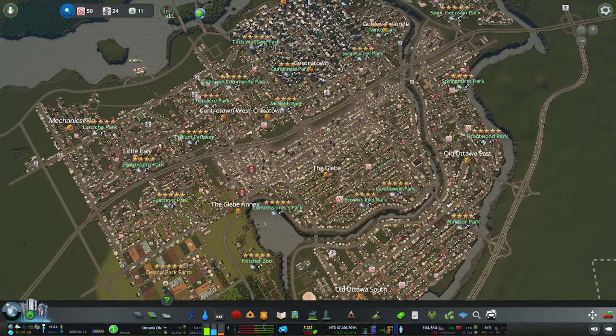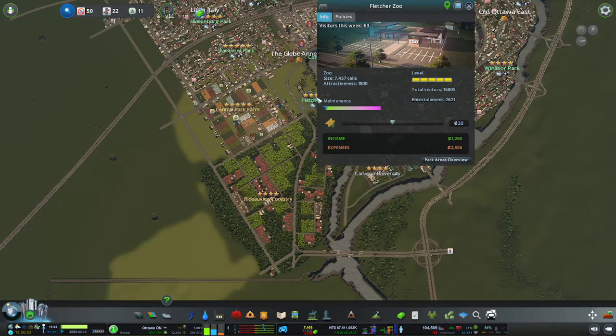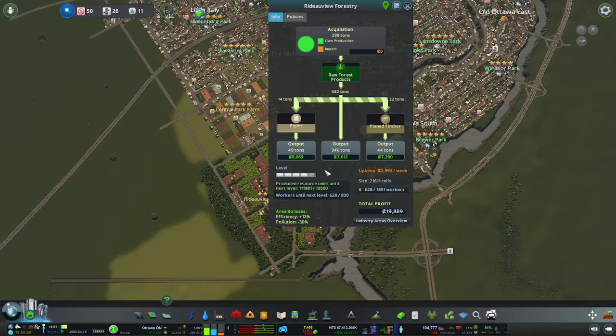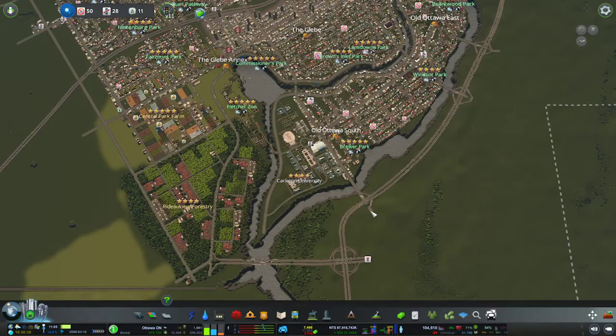Hello and welcome back to Sim Games. I'm your host Tony, and we are continuing our build of Ottawa, Ontario, Canada. Last segment we were working on the Rito View Forestry and Fletcher Zoo, which are both doing well. The forestry area is now making a profit of $19,800, and Central Park Farm is making $17,400.